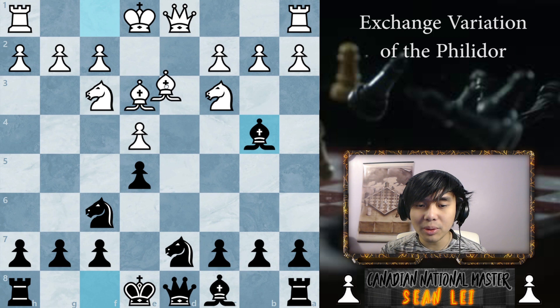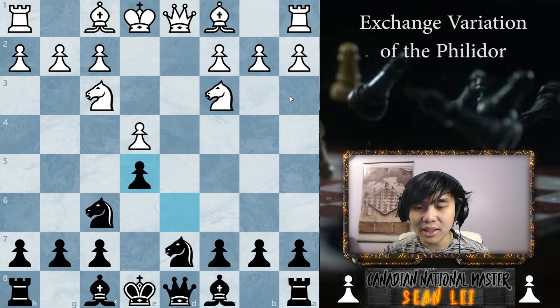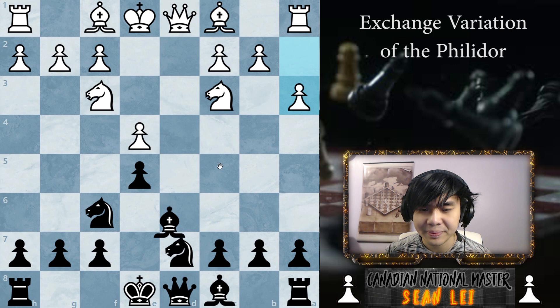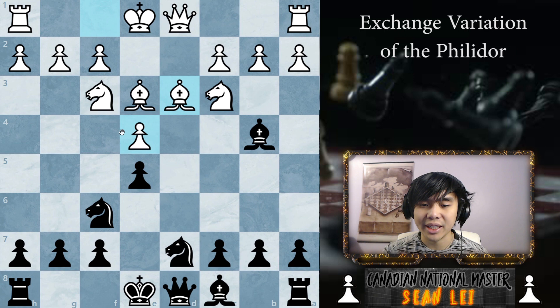Let's say opponent plays bishop d3 — this is where the very important move comes in. I'm just going to be showing you basic ideas. You could do this after bishop d3 and play bishop b4. You could do this if your opponent plays queen e2 and you play bishop b4. The only thing you can't do is if your opponent plays a3, but a3 is not a very good move because it does stop the pin, but we can just put the bishop on c5, and these positions are still very good for us.